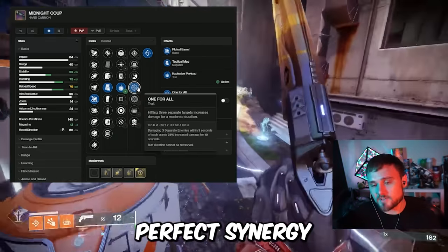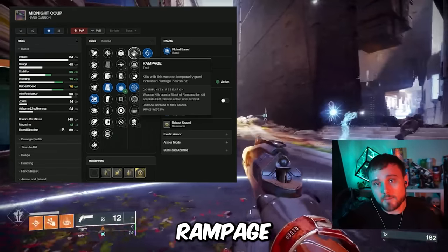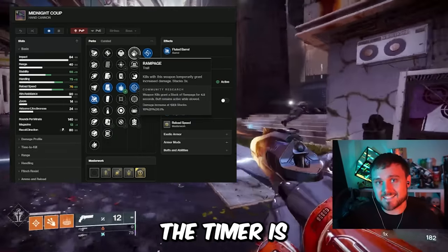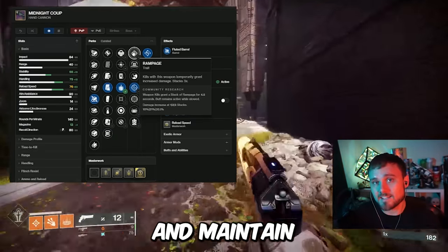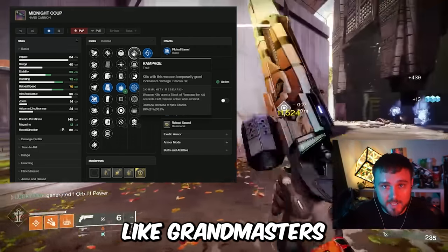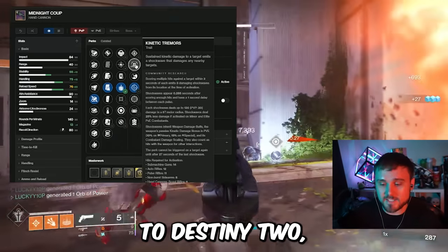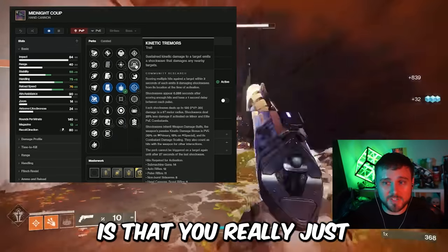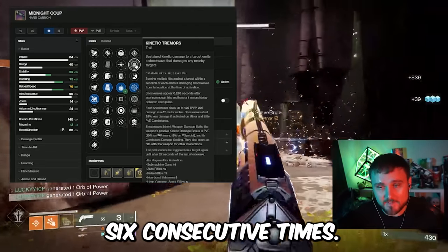I'll go over their perfect synergy in just a moment, but before I do, I want to break down why we're not using some of the other perks. Rampage, while it is a good damage increasing perk, you'll find that in challenging content the timer is just a little too short — you won't be able to get to the maximum stacks and maintain that buff consistently when you're doing things like Grandmasters or contest mode raids. Kinetic Tremors requires six hand cannon shots in order to get it procced, and the problem is you really just shouldn't be shooting a hand cannon at any target where you need to hit it six consecutive times.